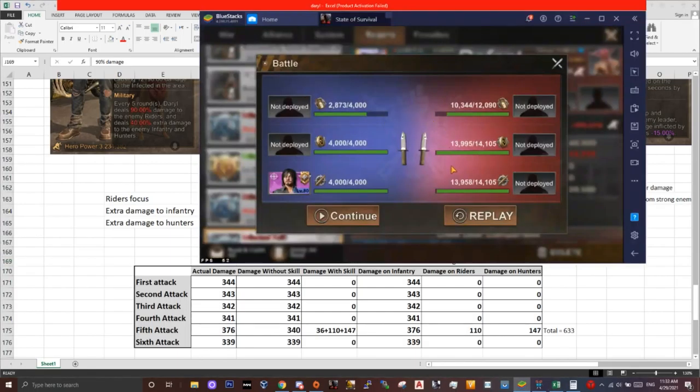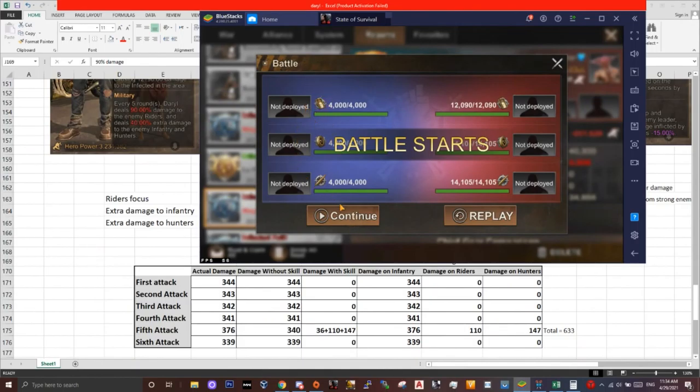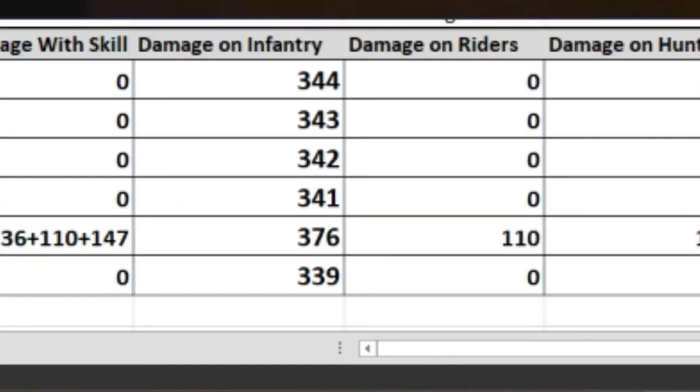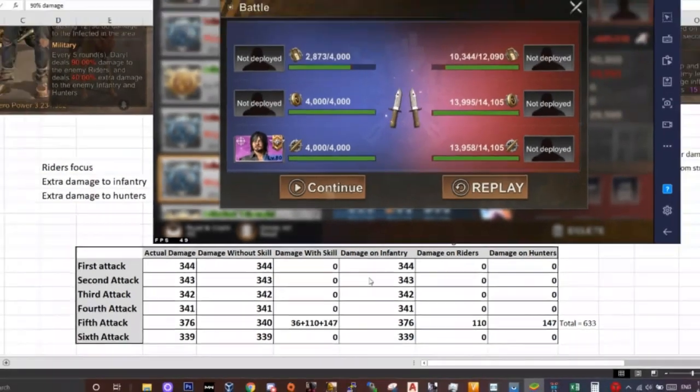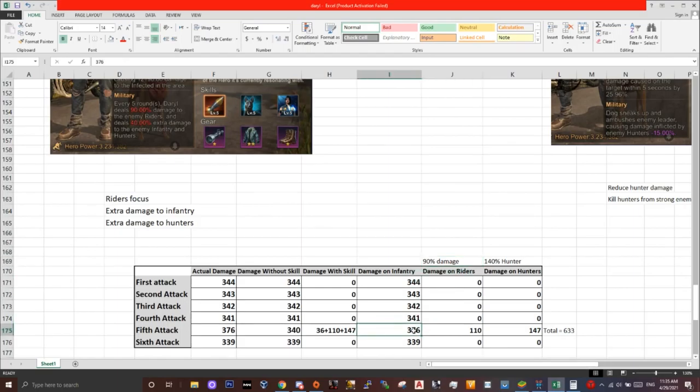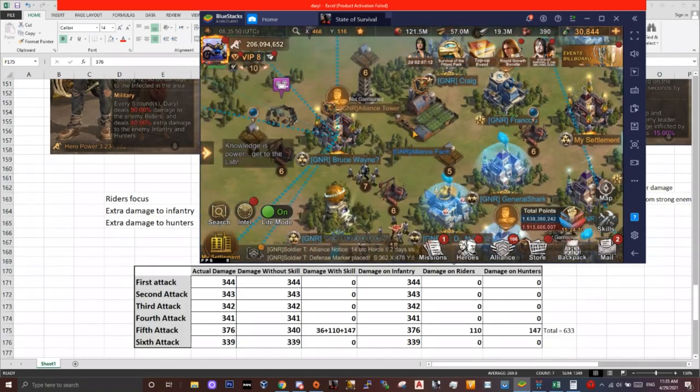So the more hunters you have, the more damage you will do here. If you do the same battle without Daryl, you will not see this change — on round 2, 3, 4, 5, on the fifth round no extra damage is being done to riders and infantry. I also forgot to mention that infantry took 376 damage, which is 340 plus the 40% extra damage from hunters, which makes it 376.